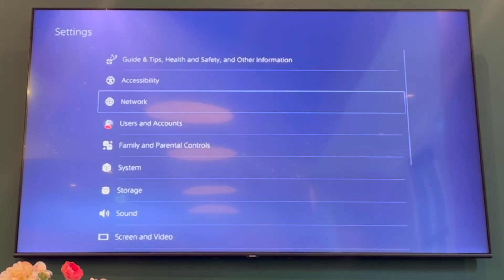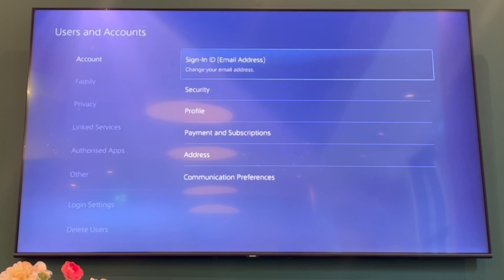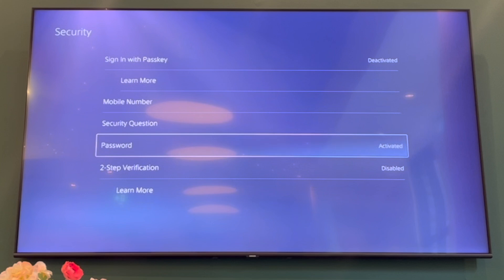Click X on Settings. Then you want to scroll down until you see Users and Accounts. Click X on that. Then in the account section, you're going to want to scroll down until you see Security. Click on Security, and then there you'll see Password.